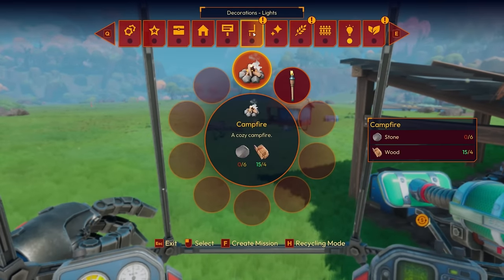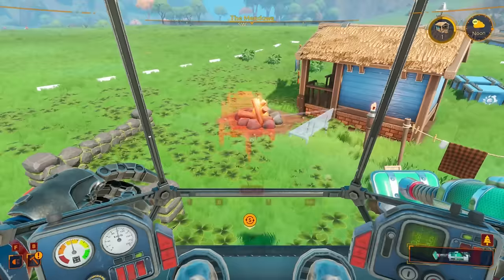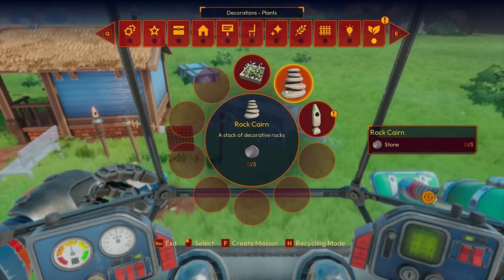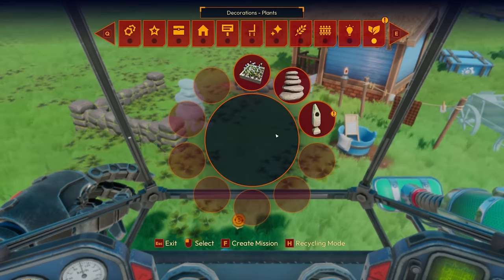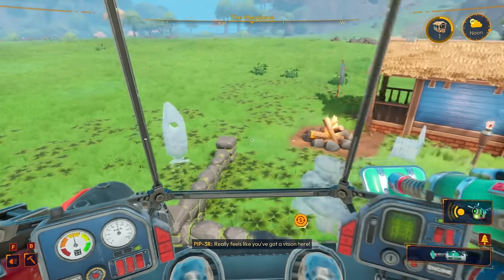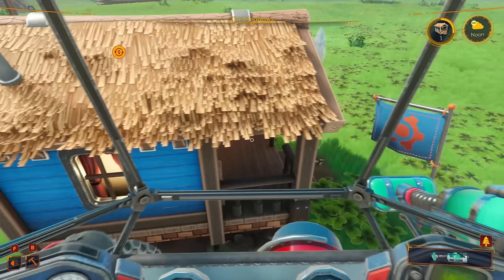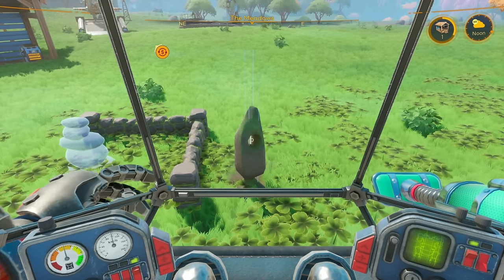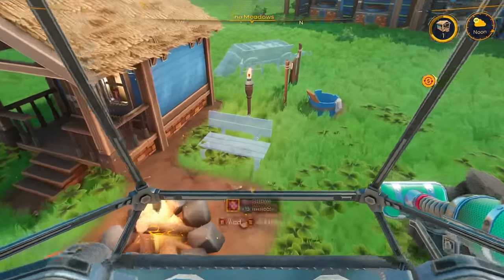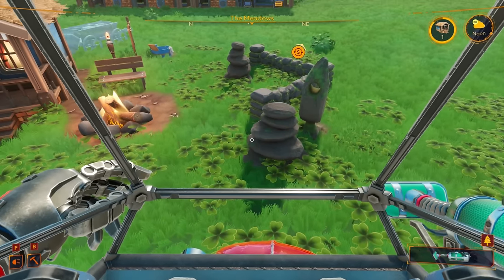Now we can put upgrades over here. We got seating, deck, decorative items — oh, this requires wheat which I don't have yet. Let me place a rock cairn and the carved stone. Our build area got bigger too — that's nice! Let me grab some stone and add these carved stones to boost our homestead level. They did indeed add value. I wonder if getting more than one helps — but no, it only counts for the first one you add.